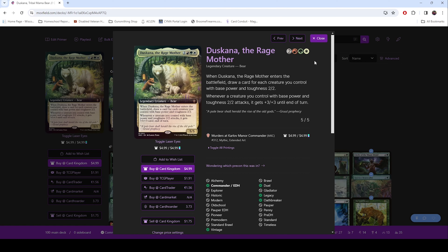The really cool thing about Duskana is that when she ETBs, you get card draw for every 2/2 creature you have. And creatures with a base power of 2/2 get a +3/+3 until end of turn. It's not just one — it is all. And when you have all 2/2s with a base power, there's still plenty of ways to give them +1/+1 counters or buff them up. It still stays as the base power and toughness of 2/2, so they still get this buff. It is kind of nuts.